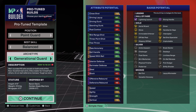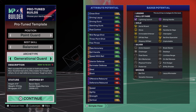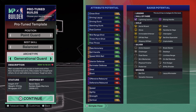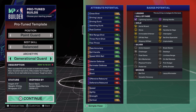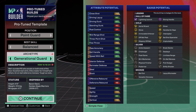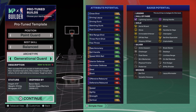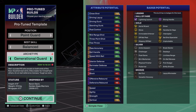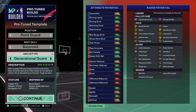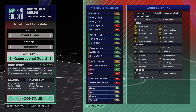Starting with the attributes that weigh the most: we got an 80 Driving Layup, which is pretty good — perfect for Baron Davis, who was definitely attacking the rack. You're going to be able to get some good layup animations — Layup Mixmaster on Bronze, Float Game on Silver. Then you get an 87 Driving Dunk, which is fire because that's high enough with the vertical to get contact dunks and pro contact dunks. You're going to be able to boom on people.